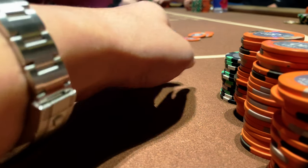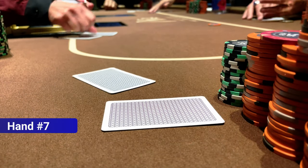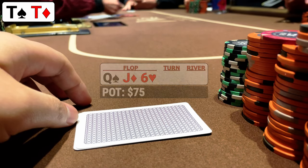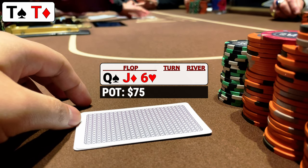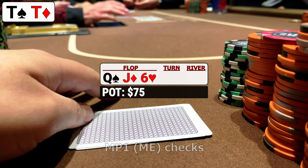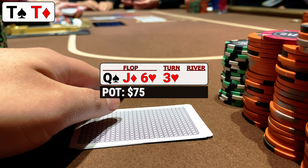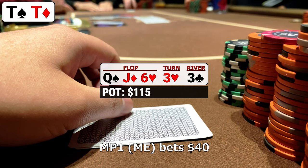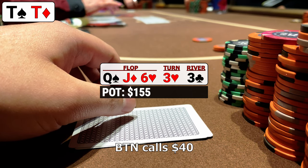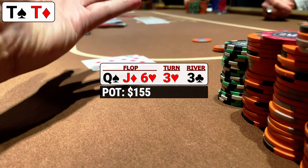Our neighbor to the right looks pretty astonished at the action and has some choice words. For our last hand of the night we're in mid position with pocket tens. We raise to $30 and just the button calls. The flop comes queen-jack-six and being out of position with two overs against this specific opponent, we check to try to reach showdown. The button checks back. The three on the turn doesn't change much — confirmed by another round of checking. The river pairs the board with another three. We put out a small value bet of $40 in case our opponent has a bluff-catcher like a small pocket pair, and they announce a call with pocket fives. A little thin value at the end, which is always nice.